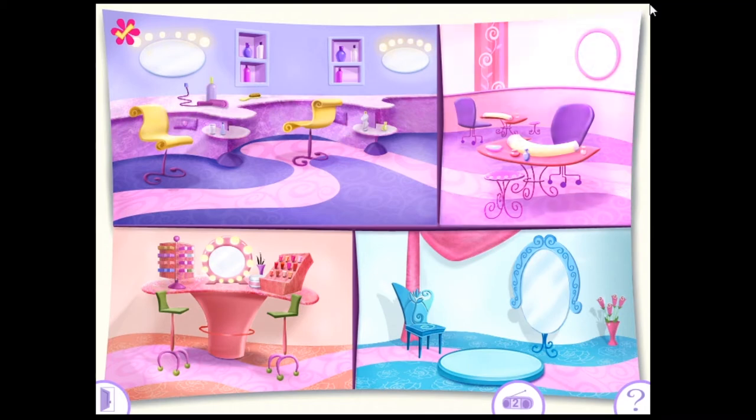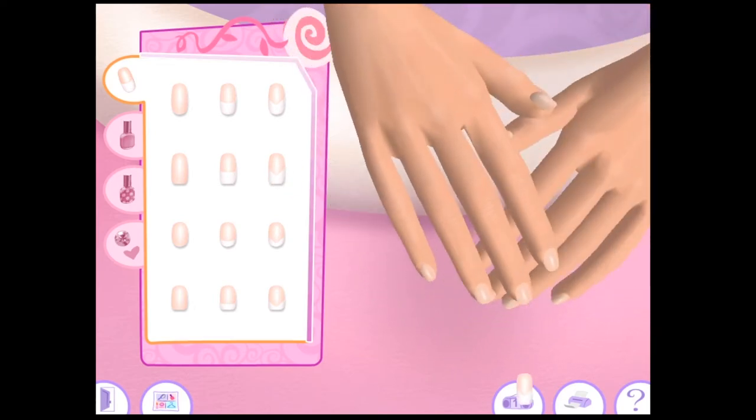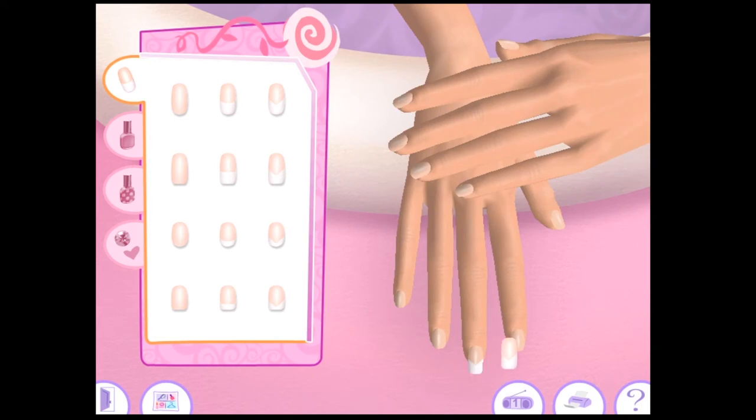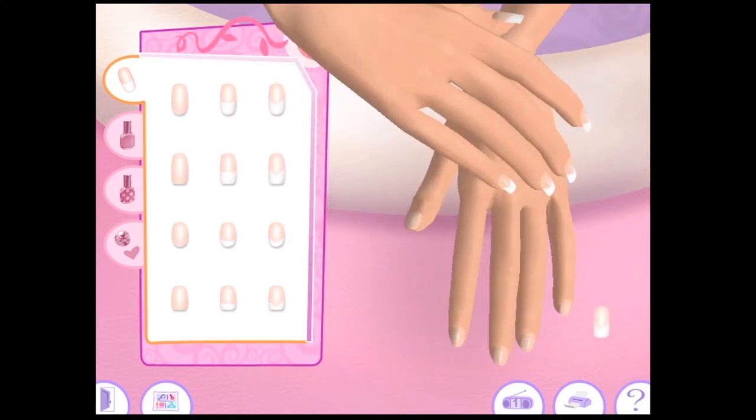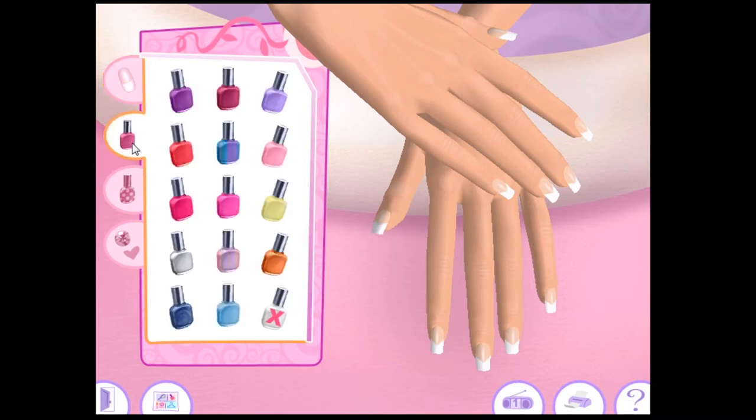That's the nail place — let's move on to nails. Welcome to the nail place where you have everything you need for a great manicure. You can select a nail length and shape, then add colorful polishes and decorations to really make them sparkle. I just have some long nails — that's kind of gross. I'll make them all the same. Long French tips.